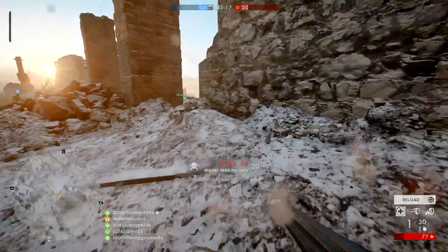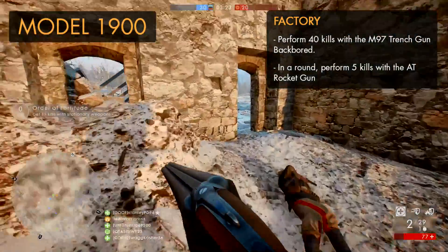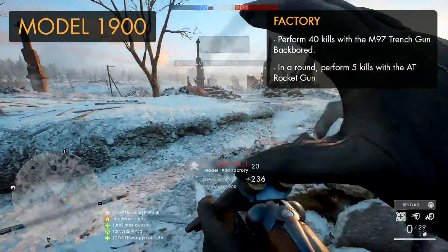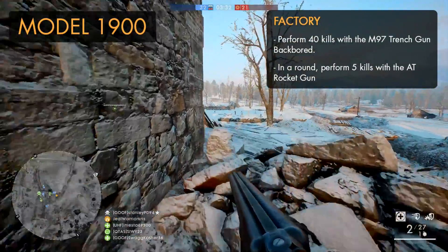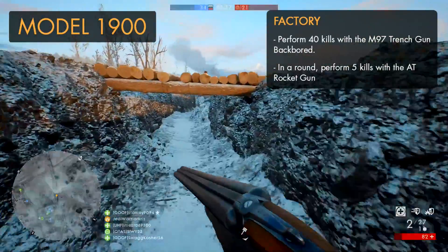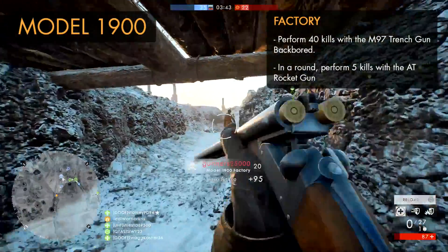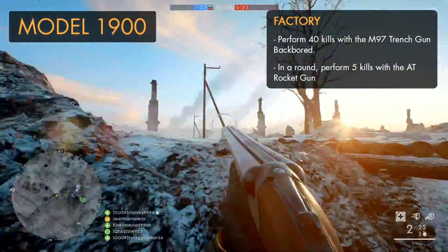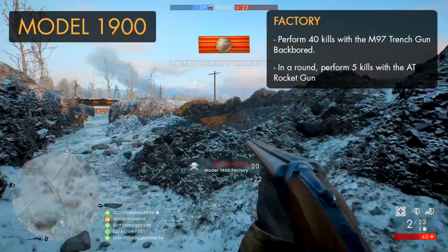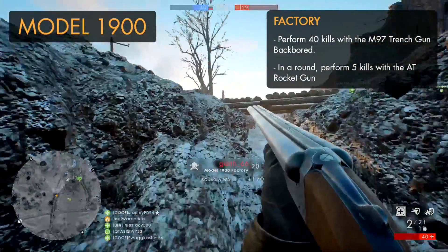Starting off with the Assault class, the first weapon to unlock is the Model 1900, or as many know it, the Double Barrel Shotgun. The factory variant can be unlocked by killing 40 people with the M97 Trench Gun, which shouldn't be too hard, and you'll also have to get 5 kills with the AT Rocket Gun in a round. One direct hit with the rocket gun will kill another player instantly, so you can rack up all 5 in no time.